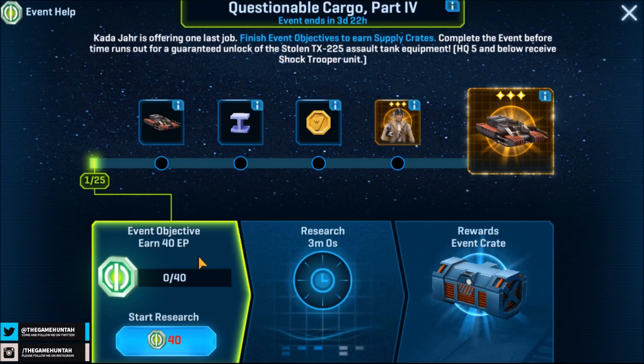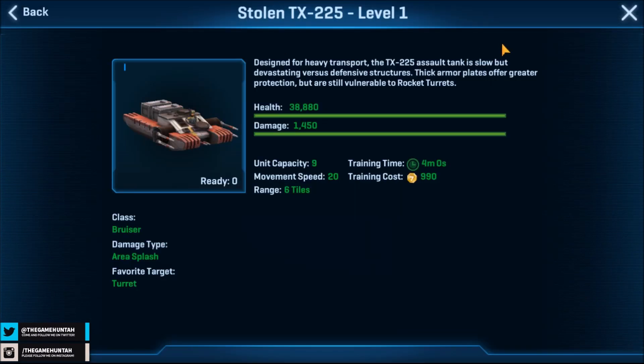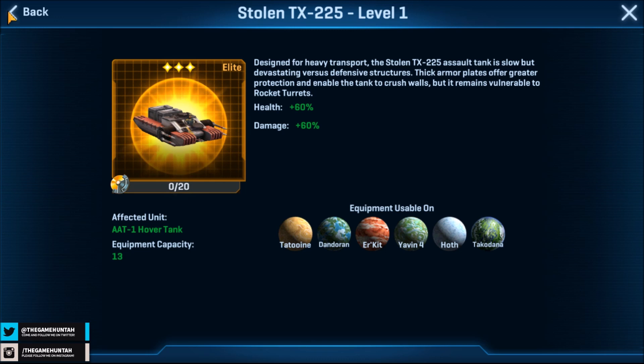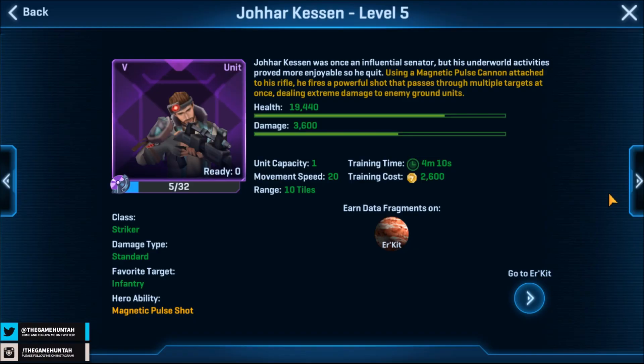This unit is designed as a heavy transport. The stolen TX-225 assault tank is slow but devastating versus defensive structures. Thick armor plates offer greater protection and enable the tank to crash walls. It remains vulnerable to rocket turrets like every single vehicle - health plus 60 percent and damage plus 60 percent to the AAT-1 hover tank. Very, very good.